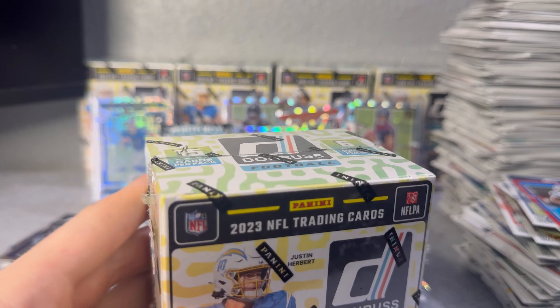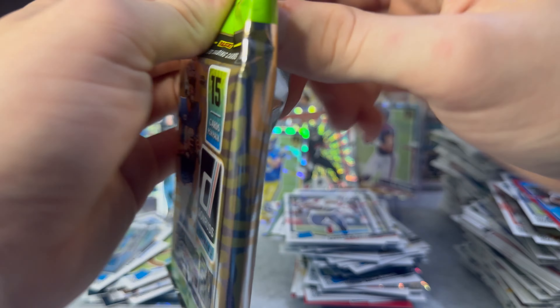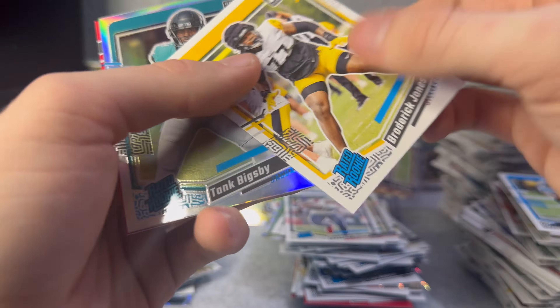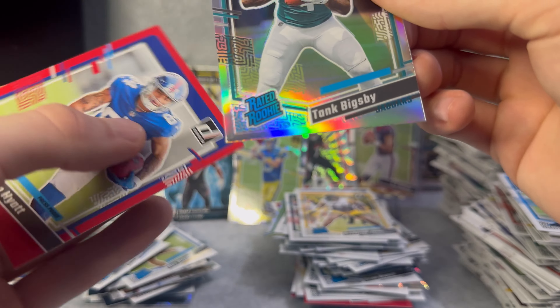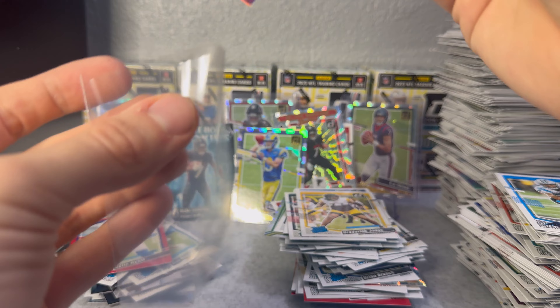Time for the next box. I don't know if I like Donruss - my luck hasn't been the best with these. But I'm going to keep pulling until I hit a downtown, I refuse to just buy it, I will pull one, and it's going to be all worth it. Another Optic Preview - not too bad. Then we got Broderick Jones on the rated rookie, Tank Bigsby - that's a sweet one - Jalen Hyatt. Go ahead and sleeve that one up. Definitely like how these Optic Previews look.